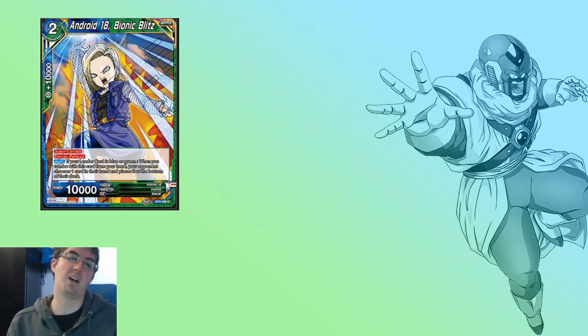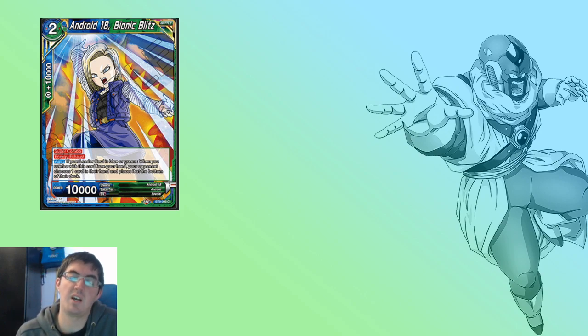First off, let's talk about Android 18, Bionic Blitz. If your leader card is blue or green, when you combo with this card from your hand, your opponent chooses a card and puts it on the bottom of their deck. So this is a hand destruction super combo, and it is part green. When you think green plus hand destruction, Lord Slug has to be the first thing that comes to your mind, especially now that the Boogeyman Mercenary Tao is banned. Slug is already getting quite a lot of hype going into set 9, and Bionic Blitz just adds to his arsenal.